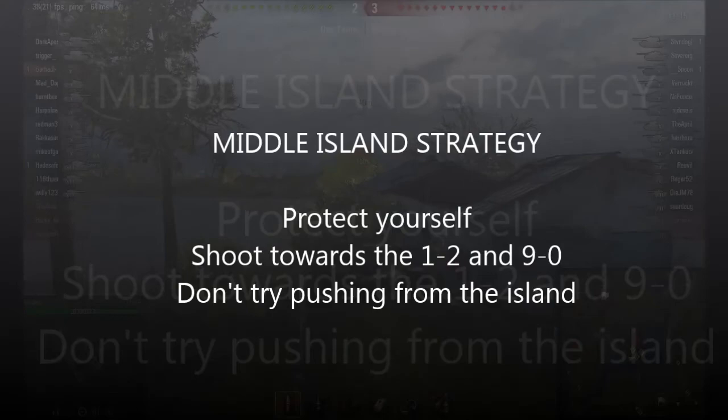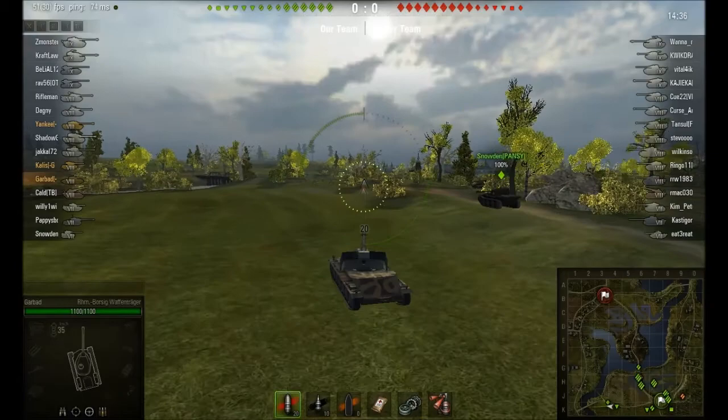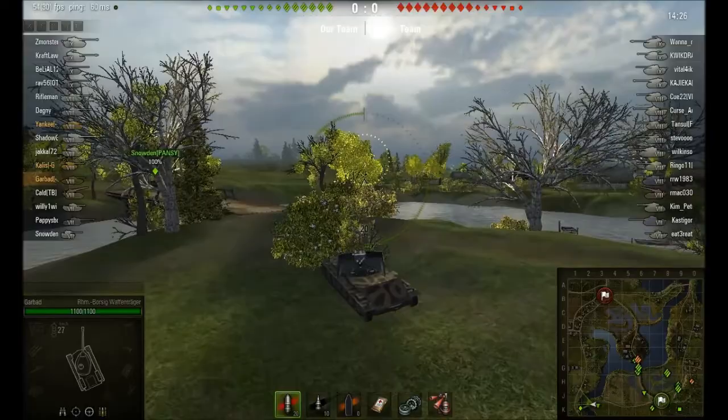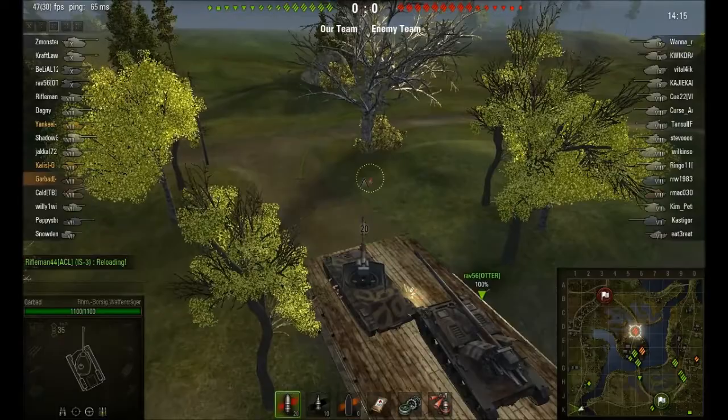Next up, we're going to look at a push from the 1-2 line. When you're attacking from the south, the 1-2 line is your best bet. In G1, G2, D1, D2 there are a bunch of houses, and there is also some view range cover like bushes and trees. You can work your way up through both hard cover and soft cover towards the A1, A2 areas where the main enemy force is going to be camping.